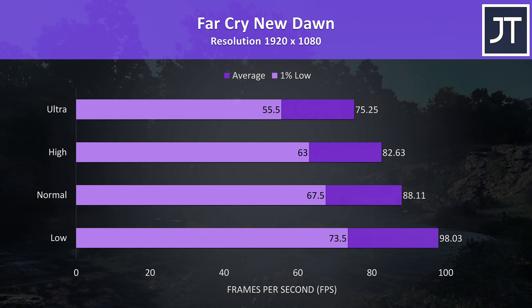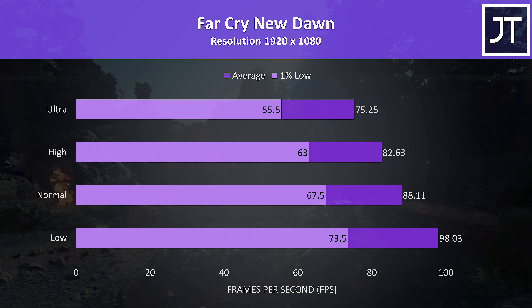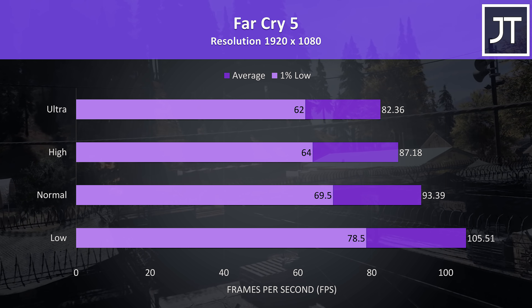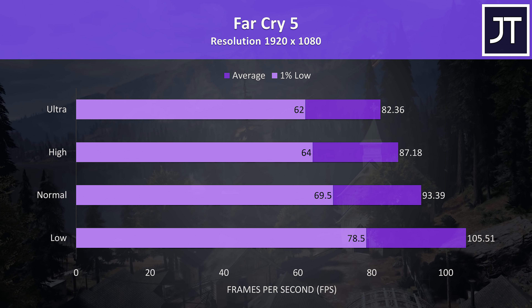Far Cry New Dawn was tested with the built-in benchmark. In this test, above 75 FPS averages were possible at ultra, very similar to other 2060 laptops that I've covered. Far Cry 5 was also tested with the built-in benchmark, and the results were ahead of the newer Far Cry New Dawn just covered, and we'll see how this one compares to some other laptops later.